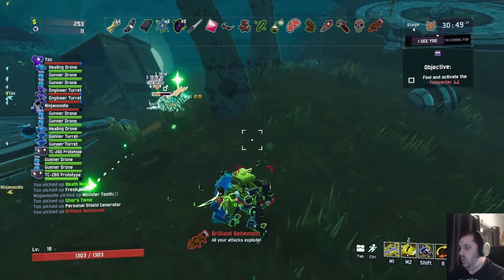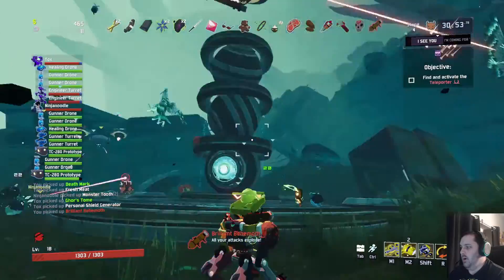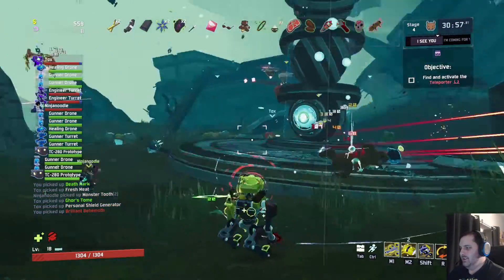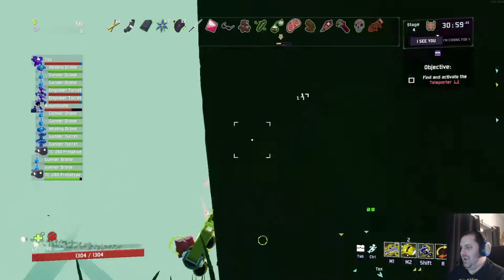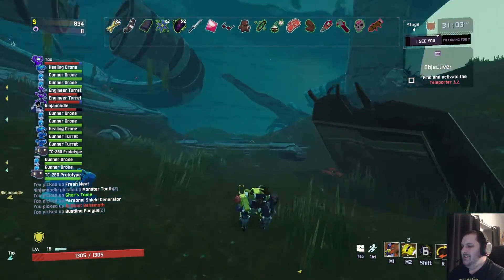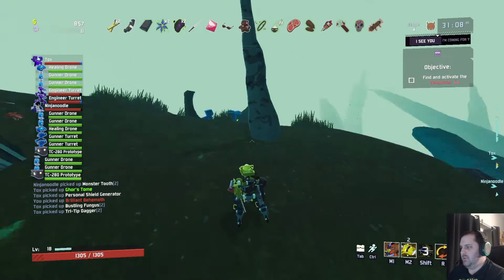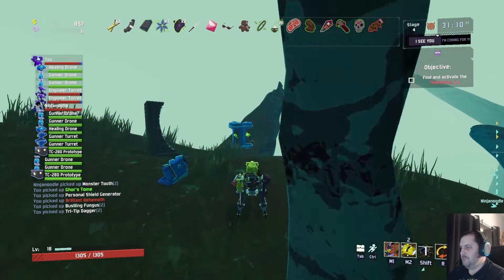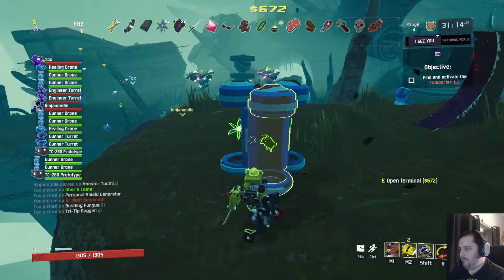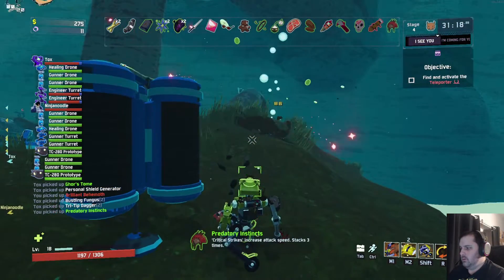What do we got here? Ooh, a red. All your attacks explode. Oh no. I have a nail gun. So many little exploding nails. Oh my God. Can you imagine a submachine gun with explosive ammo? Terrifying. Yeah, it also increases your damage. On the first one you pick up, at least. That makes sense.